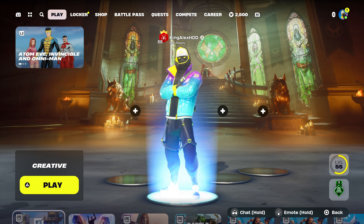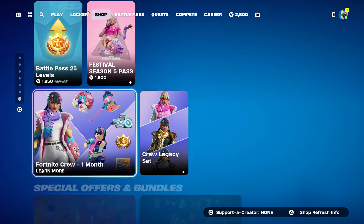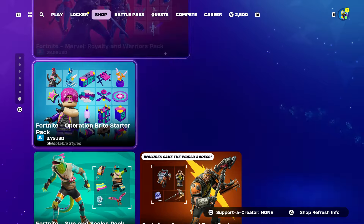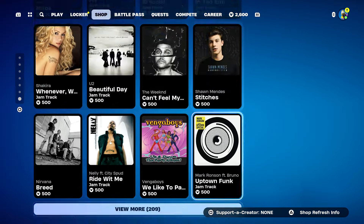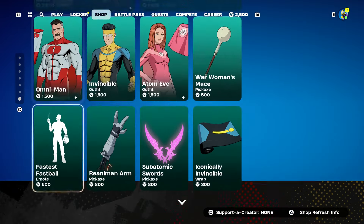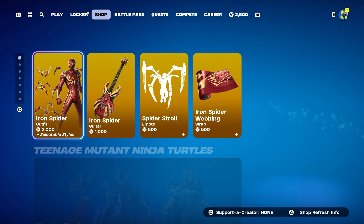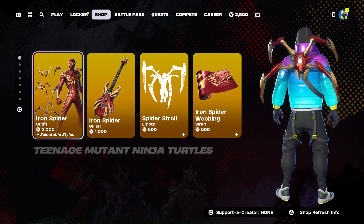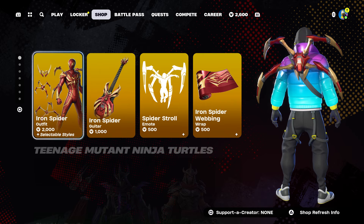Before I start the video, I'm also going to be giving out some skins from the item shop. Whatever you see in the item shop, make sure to leave a like, subscribe, turn on notifications, share the video, and put your name in the comment section below. I'm willing to hook you guys up with any skin. If you get selected, let me know what you want — like the new Spider-Man — just let me know.